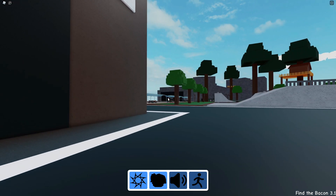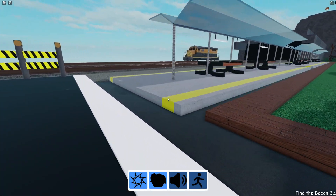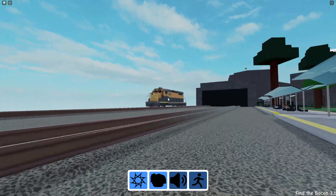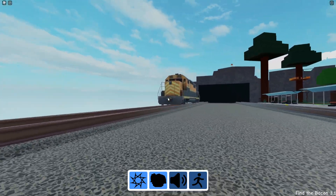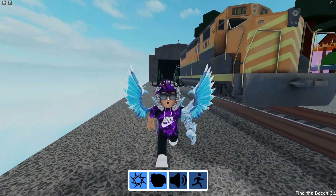If you don't know already, you can sprint in this game by clicking that sprint button over there — it's going to help you out a ton, I recommend doing that. This train over here, you guys can see it, and then just next to this train we have this bacon right there.